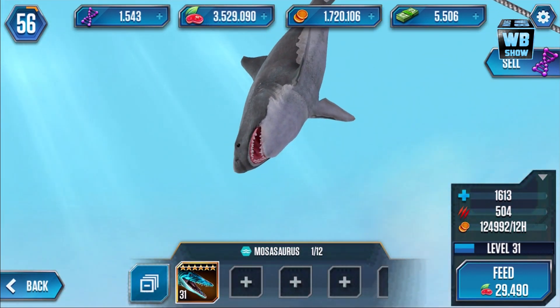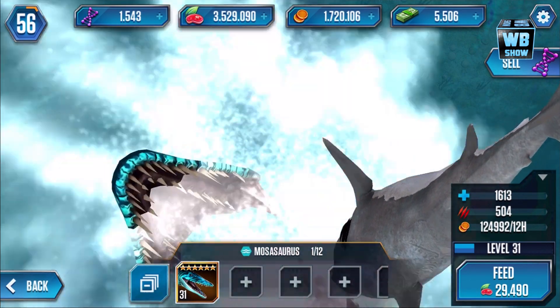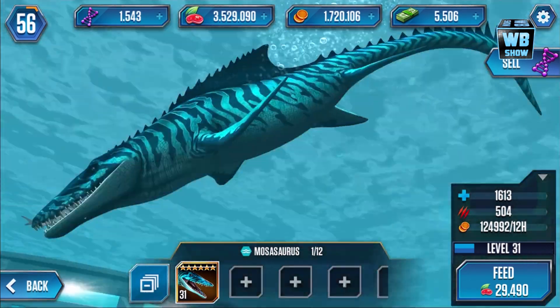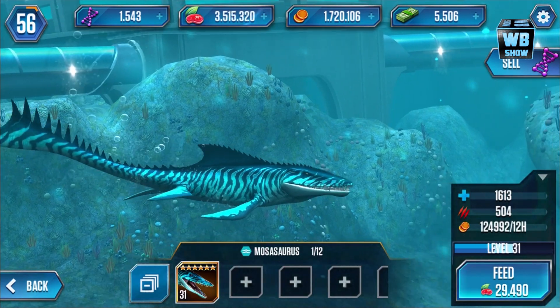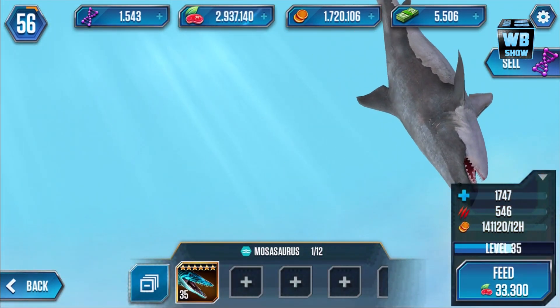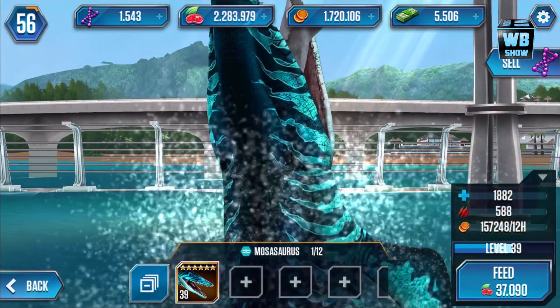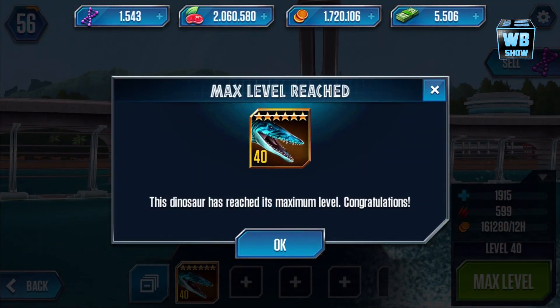Now he has — what do you call that thing — the sail on the back. Watch it jump. That's what it looks like when it eats, if you're wondering. The max Mosasaurus form. Let's feed it a bit more. We're gonna make it after all.